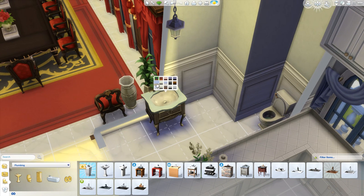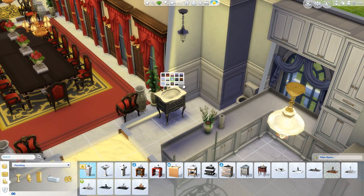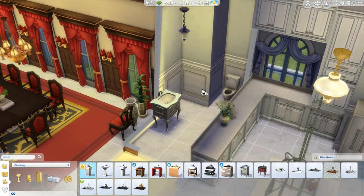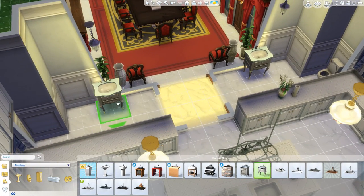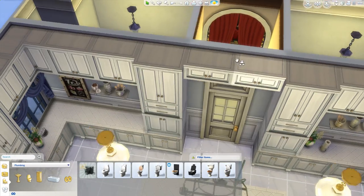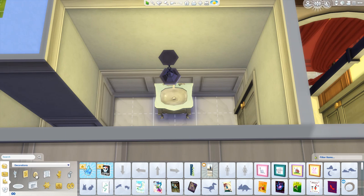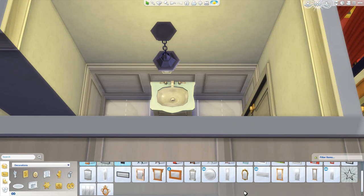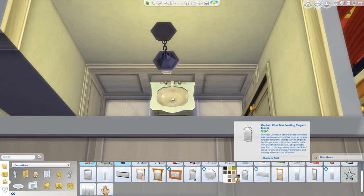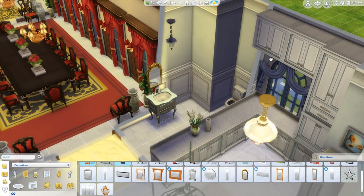We're just going to keep it in the purest white that we have. We need a mirror, so let's plop in a nice little mirror really quickly. I usually stick to just one mirror in my builds, but this time I'm going to actually decorate things a little bit more, because let's think about the type of guests that are going to be using this.